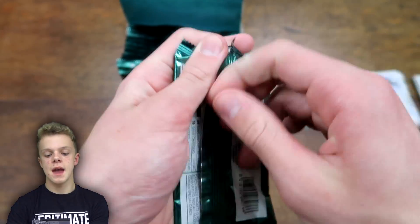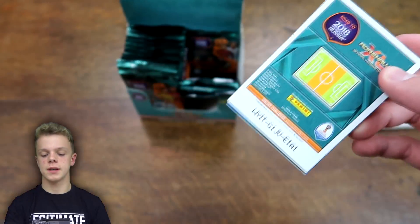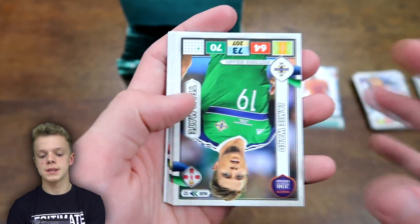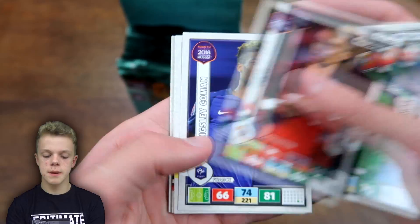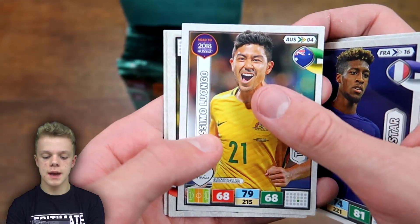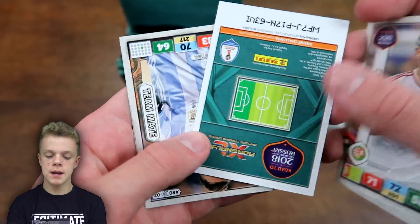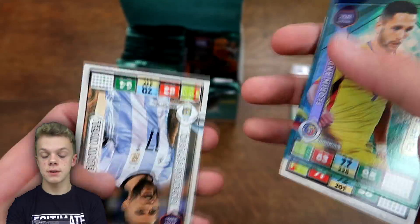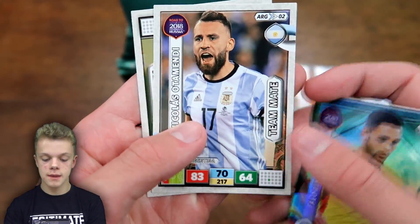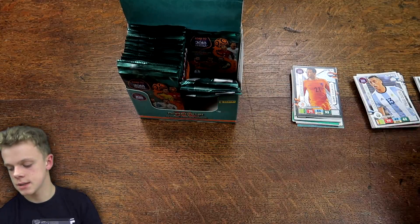By the way, this will probably be quite a long video, so more than one sitting might be a good idea. In the next pack: Ward, Pepe, Komen, Lanogo, Alderweireld, Kadar, Andone fans favourite from Romania, then Otamendi teammate and Kovacic teammate.